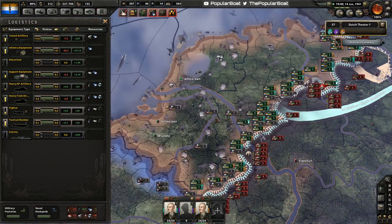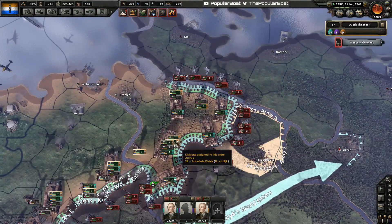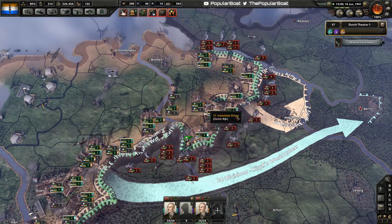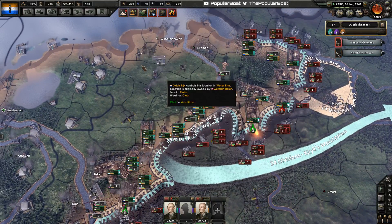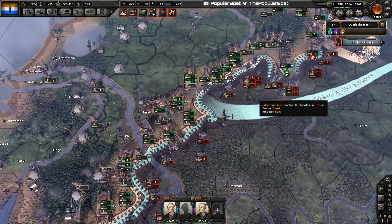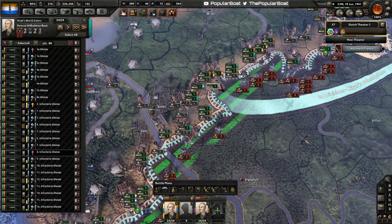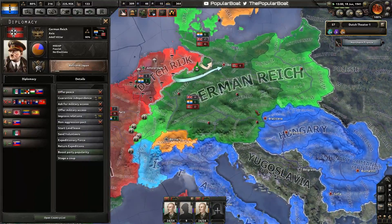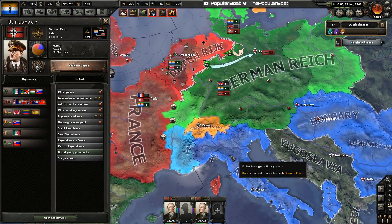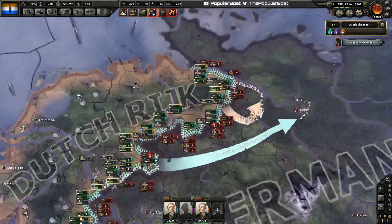How are we looking for planes? Only a slight surplus — probably not the best time to be using them on offensives or creating new lines. Heavy tank destroyers are coming soon. Germany's only just befriending Japan. I wonder if Germany's lining people up on the Soviet border.